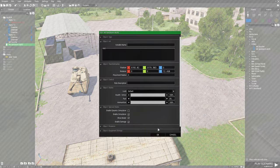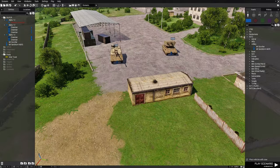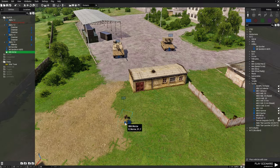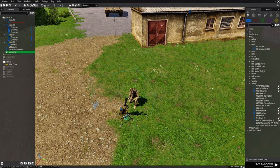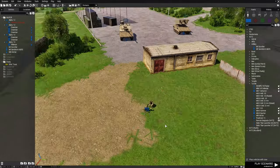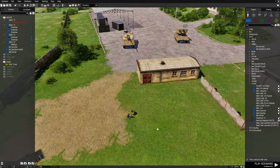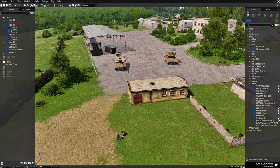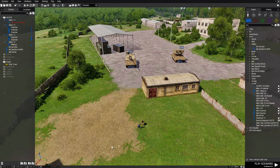Then we're gonna go to the M5 Sandstorm, place him and do the same thing. Then go down to vehicles and choose an M6 mortar, put him right about here facing this direction. What I'm going to show you here is how you can command AI to shoot artillery rounds for you. We're going to connect these three assets to the player and make them commandable under the player.